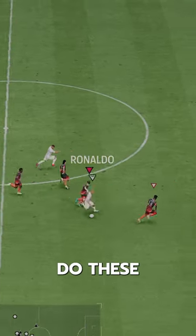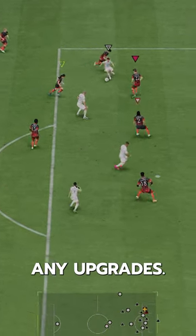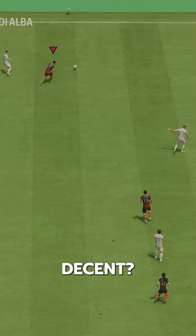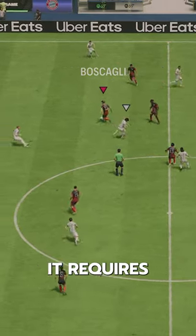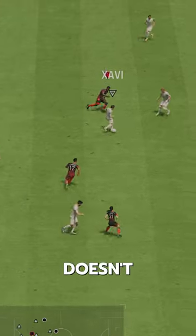I really question why EA do these things. They know that these teams likely aren't going to get any upgrades, so why don't they juice these cards a little bit and actually make them decent? Centerback is such a weird position this year — it requires such a specific build to be even decent. And this guy just doesn't have it.